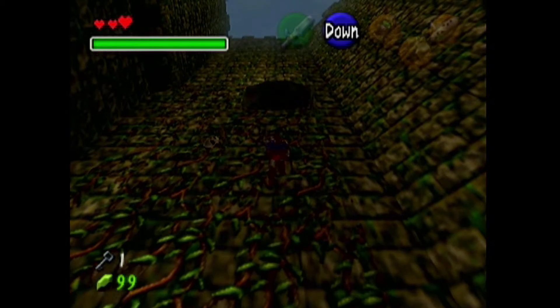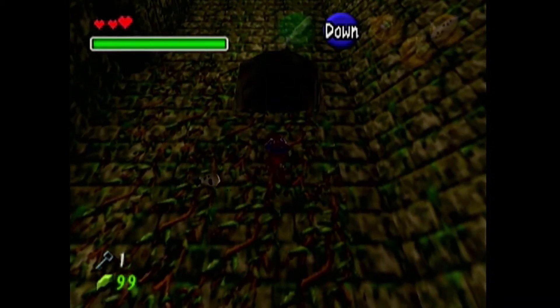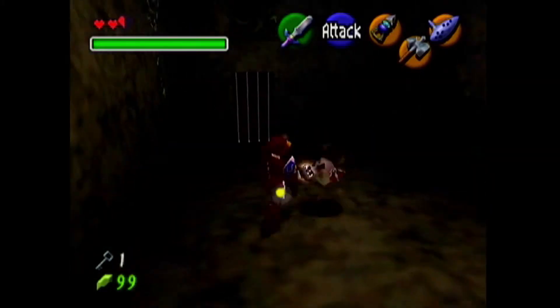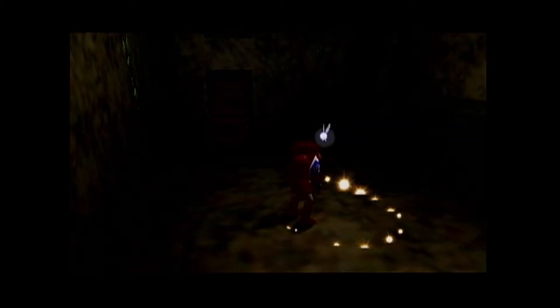Now, if you want to know a trick to avoiding these guys: if you stop moving when they turn purple, they can't see you. Their eyesight is based on movement, not on visuals. So if you don't move, you're fine. And that was something that took me a long time to realize.